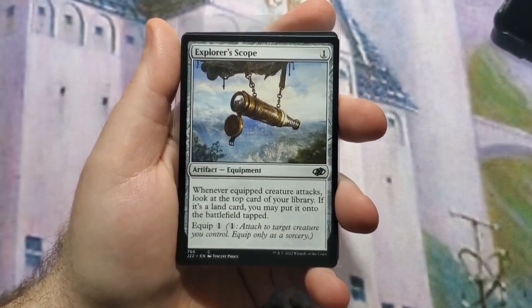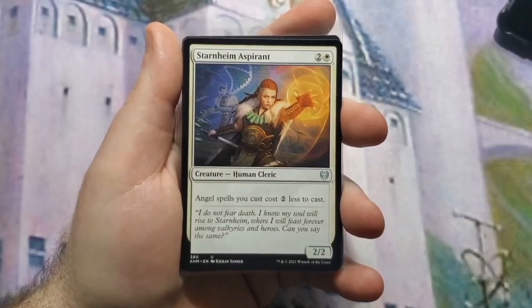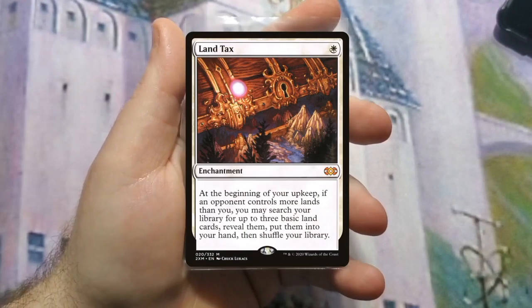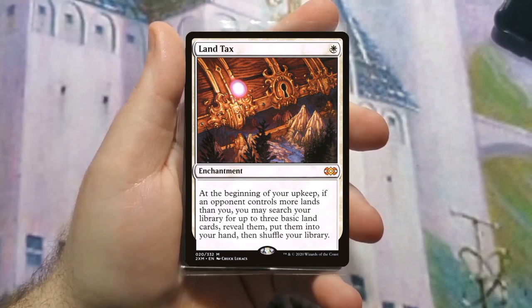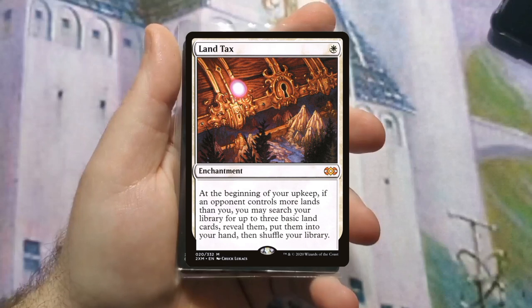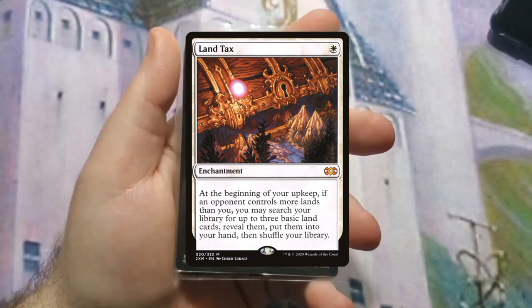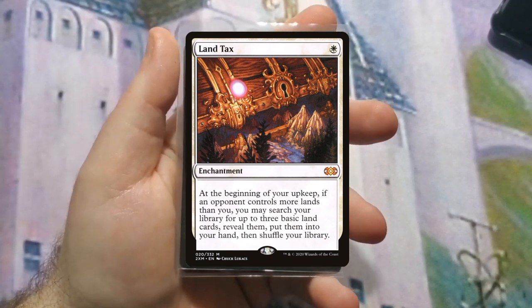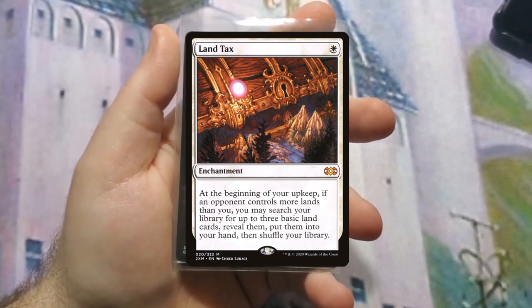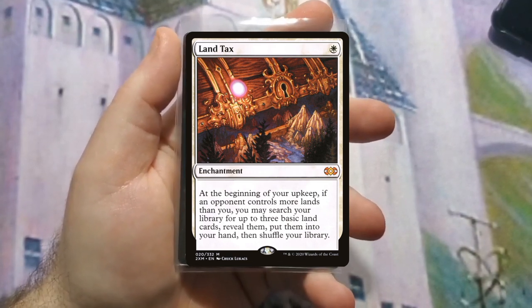Starnheim Aspirant is cost reduction — it makes your angel spells cost less, which is always useful. The person getting this deck had two cards they already had from opening packs of Double Masters. The first one is Land Tax, which is a banger in a mono-color deck. With how many basics are in this deck and playing against something like green with lots of land ramp, you should be able to draw three lands out of your deck and make better draws later.